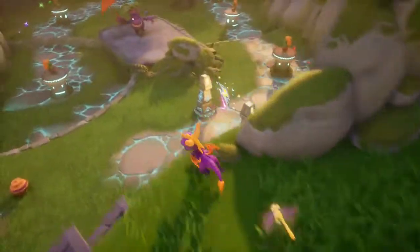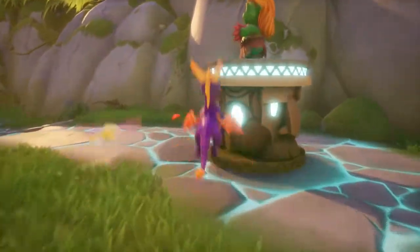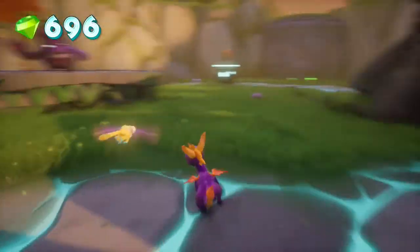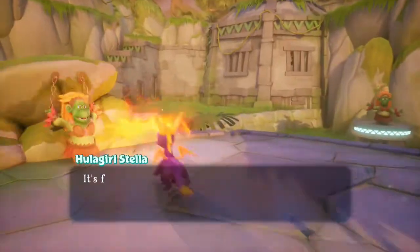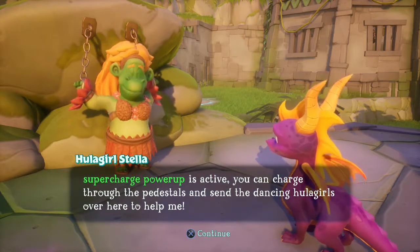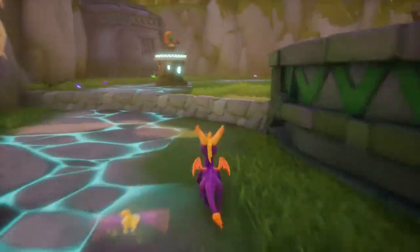I want to see if I could hover up to there — so down I go. Maybe I have no idea what I'm doing. NPC: 'It's fabulous to see you, Spyro. Now that the supercharged power-up is active, you can charge through the pedestals and send the dancing hula girls over here to help me. Use the supercharged power-up and charge through the stone pedestals.'